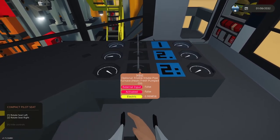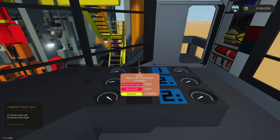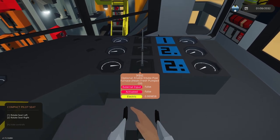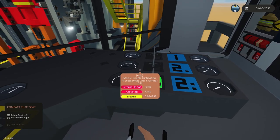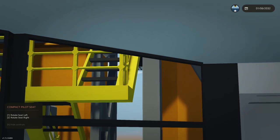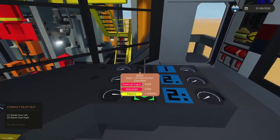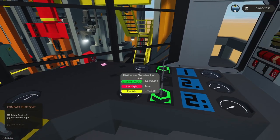There are three keys here. Step one is 'fill distillation chamber.' Step two is 'enable distillation process' — you want to wait until the chamber is full before enabling that. The third is optional: it heats the freshly pumped oil with a furnace or heater. Let's turn the optional heater on, then turn on 'fill distillation chamber.'